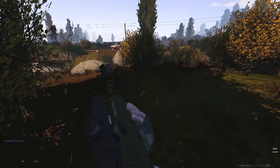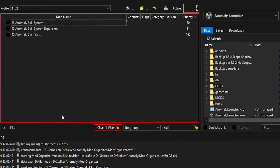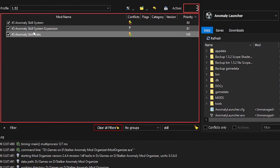Here are the three mods. We have Stock Anomaly Skill System — just turn it on. If you have JSGME, install them in this order: first install MCM Menu, then install Anomaly Skill System, then install Anomaly Skill System Expansion, and finally install Anomaly Skill Traits. Once all of these are activated, just load the game.